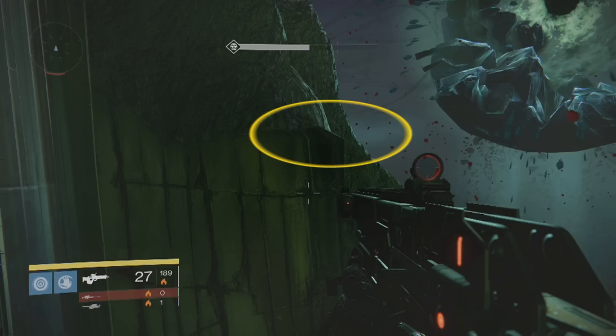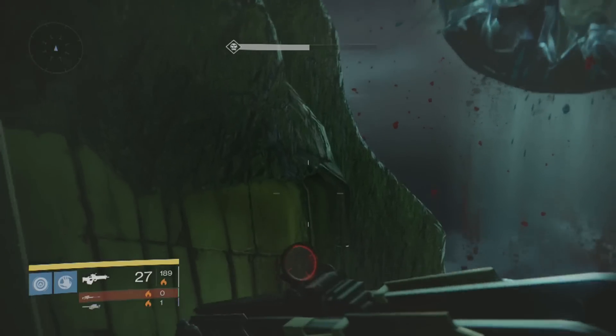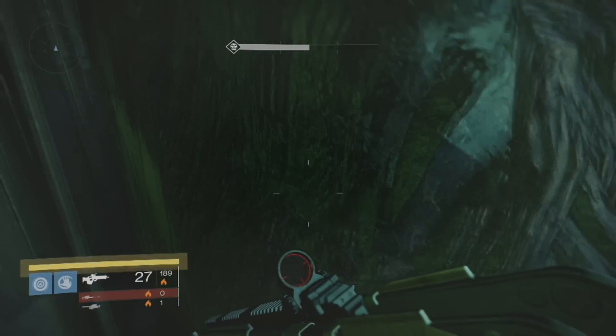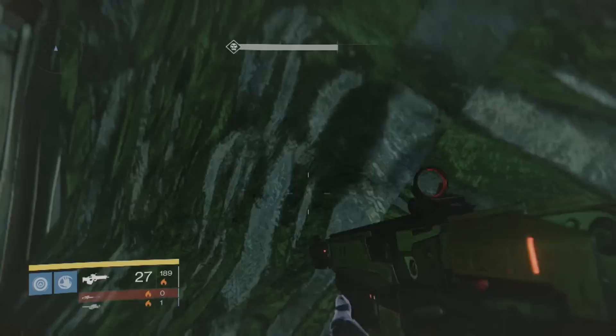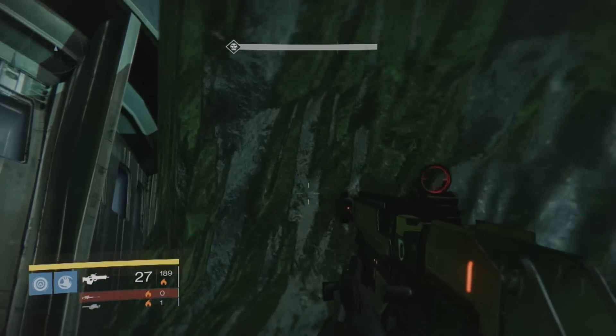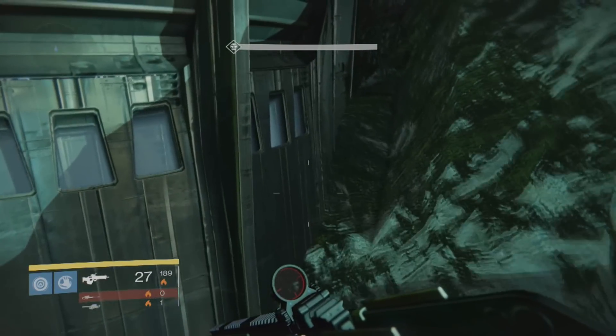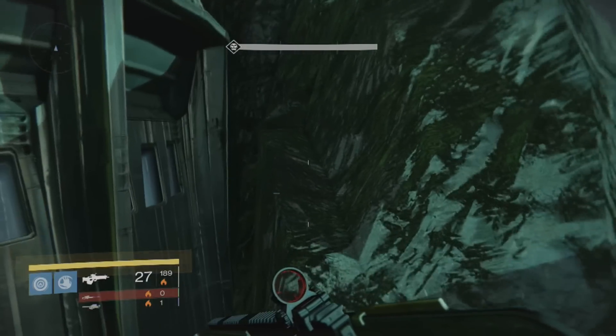Next, you jump to the highlighted area on the screen. If you find that you cannot stay on that part — you keep sliding off or you overjump it — what I've found to help is holding up on the left stick. Just keep pushing forward once you've landed, then double jump up and keep holding forward on the left stick, and you'll find you will make it to the next ridge.